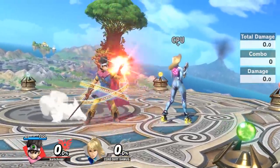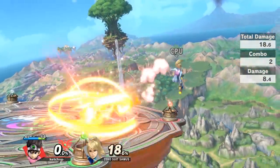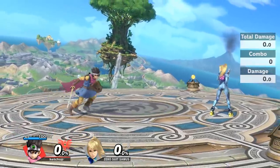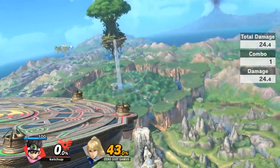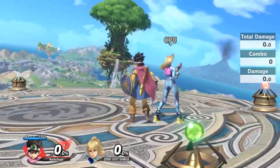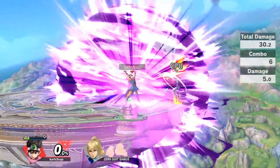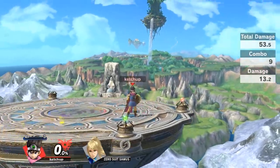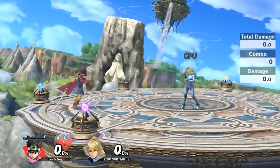After the down tilt you can charge your side B, and if they don't immediately get out of the way you can land it. If you have a fully charged neutral B you can do it right off of that as well — if your opponent lands carelessly into it they can take a whole lot of damage. If you think your opponent is going to air dodge you can also charge a forward smash, which is also a lot of damage. You can even pull up the command menu right after this.